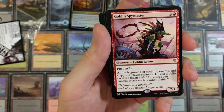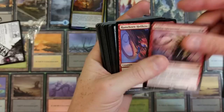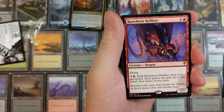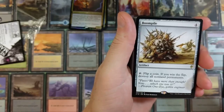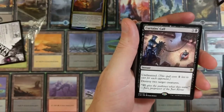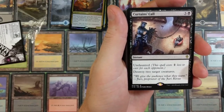Bituminous Blast, Windfall, Parting Thoughts — cool looking card, digging the artwork. Farwind Rings, Grave Upheaval, Treasure Cruise, Treacherous Terrain. An island, another island. Goblin Spymaster — first strike. At the beginning of each opponent's end step, that player creates a 1/1 red Goblin creature token. Creatures you control must attack each combat. Rune-Horn Hellkite — flying for six. Exile Rune-Horn Hellkite from your graveyard: each player discards their hand then draws seven cards. Flip a coin — if you win, destroy all non-land permanents.